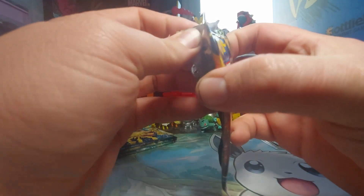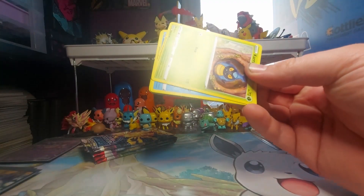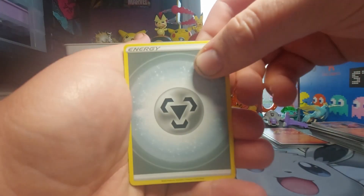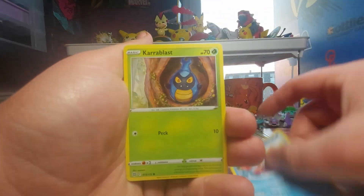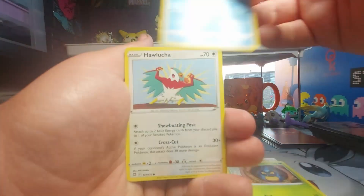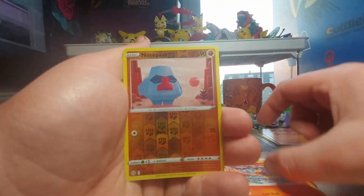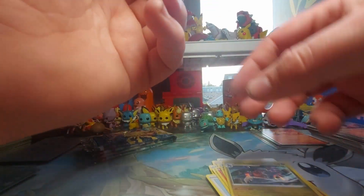Let's start off with Brilliant Stars. One, two, three, four to the front. A Metal Energy, Hitmontop, Magma Basin, Crawdaunt, Shelmet, Weavile, Hawlucha, Throh, Magmar, Reverse Holo Nosepass, and a Garchomp Holo Rare.